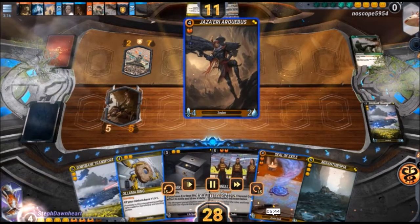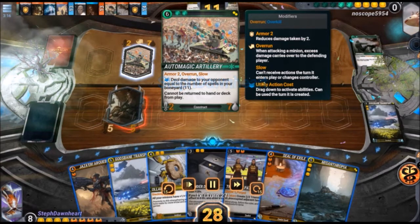The Automatic Artillery deals damage to your opponent equal to the number of spells in your boneyard — which is 11 spells at this point with the Overkill, Detained, Corrode Equipment, and all of that. So if it sticks, it gets to hit me for 11, and then 11 again the turn after. It has quite a lot of health, also armor, and it cannot be returned from play — cannot be bounced. So one of the only ways to deal with this is Seal of Exile. This is one of the more powerful win cons for YG currently.